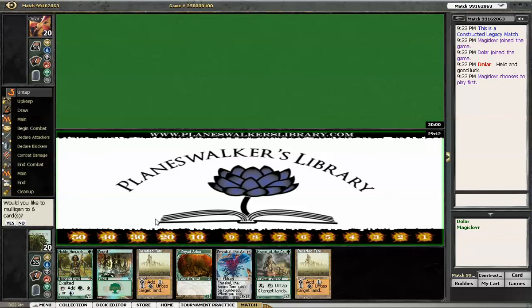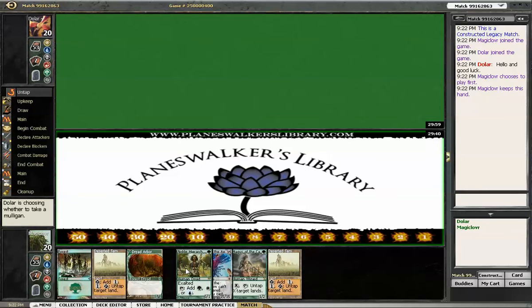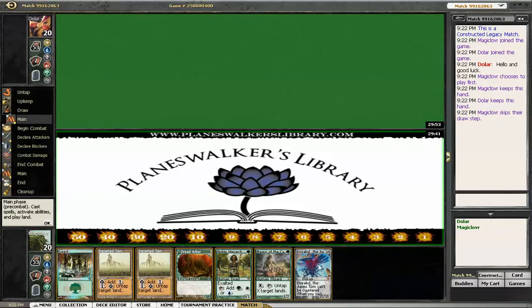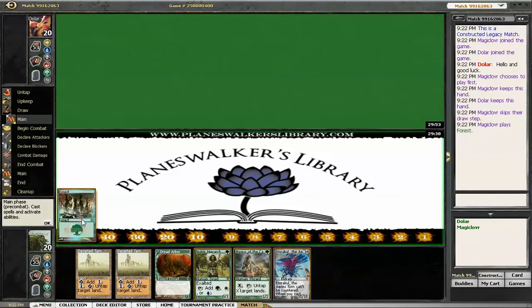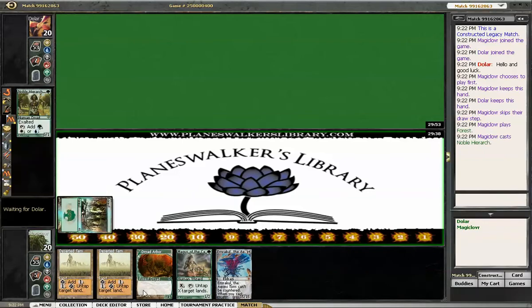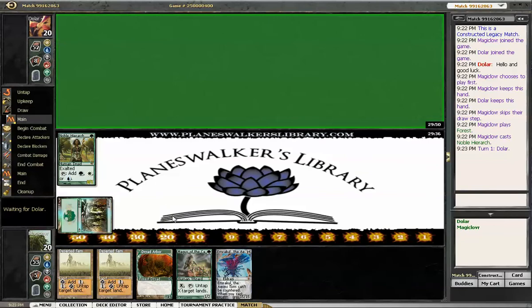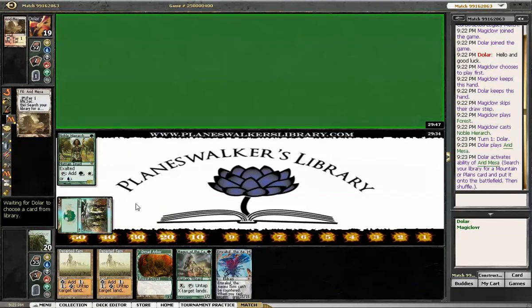Hey everyone, MagicLover recording a little Legacy one-on-one action here. This is a keepable hand — I am playing my Living Wish Cradle-based deck. I wish I didn't have that in my opener, but I've got just about all the other components, including half of the Land-Voltron combo, so we'll start off with this. Next turn my intent is to play both the Arbor and the Magus.